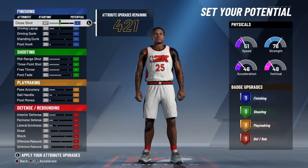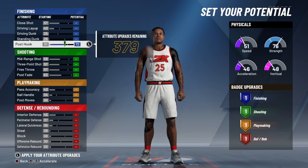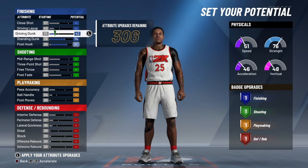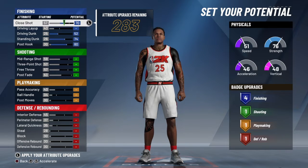What's good YouTube, it's your boy Gashmoney and we back. So today what I got for you guys is the best two-way stretch five build. Obviously you're going to make him a center, and he's going to end up being like seven feet, so right here is the best build.